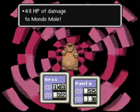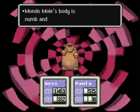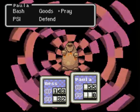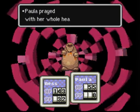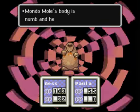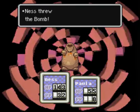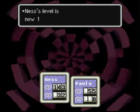Forget it, we're just gonna bash him. Paula has 1 HP — not even worth using. Let's have Paula pray with her whole heart. A warm light surrounded Ness and Paula. Pray is a random move — anything can happen, like enemies come back from the dead, you get HP, you get PP, or maybe the enemy gets life. Let's use the bomb — oh that did really good! We beat him!